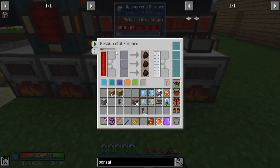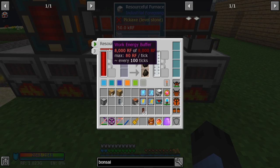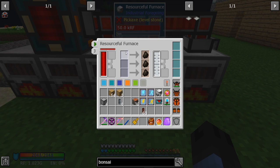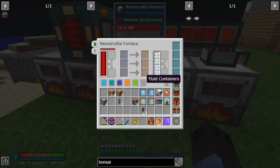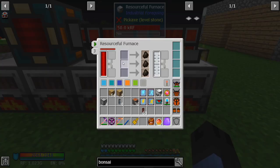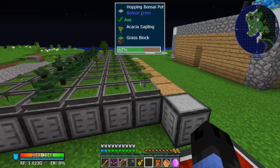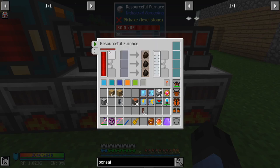A non-upgraded furnace will smelt upwards of three items — one in each of the three spots — every 100 ticks, which is five seconds. So every 30 seconds, which is how long it takes bonsai trees to grow, you'll be smelting up to 18 items. It'll be slower until all three spots fill in. That means one non-upgraded furnace can keep up with two batches of 12 bonsai trees, so 24 in total.